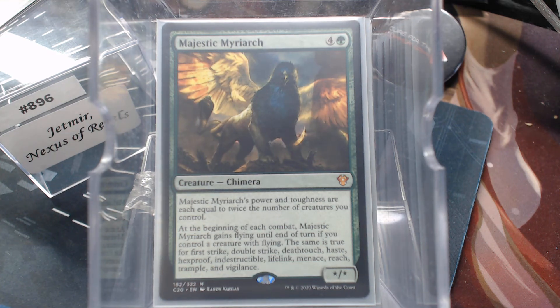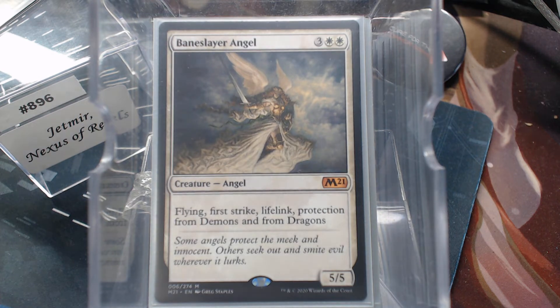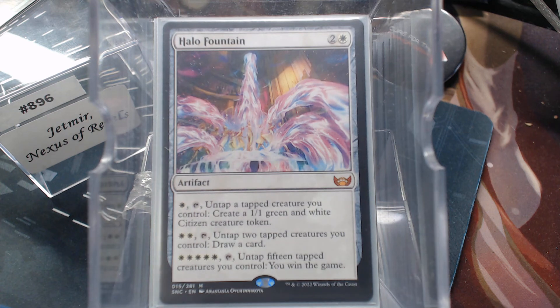Majestic Myriarch gets twice the number of creatures you control — that's not bad. And of course the Baneslayer. Creatures that count the number of creatures you control — that's a whole deck in and of itself; could be amazing. Got the new Halo Fountain — it creates tokens, gives you an alternate win condition, and some card draw. It checks all the boxes. I love the Halo Fountain.